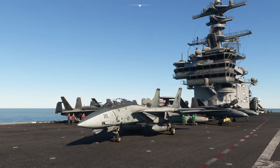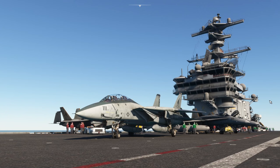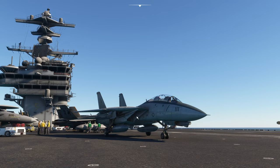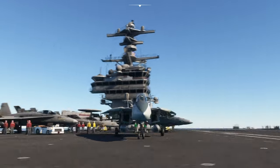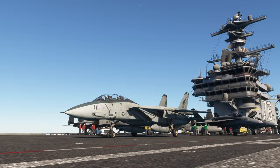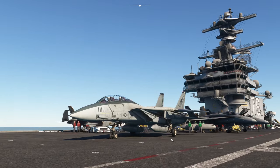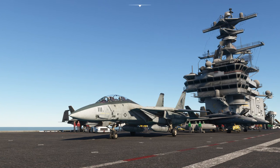Hello! Today we are taking a look at the Super Carrier add-on from Miltec in Microsoft Flight Simulator. We're using the recently released Heatblur and India Foxtrot Echo collaboration on the Tomcat. We're going to find out what the Miltec carriers give us. We're on the USS Ronald Reagan at the moment.